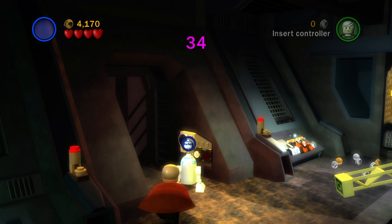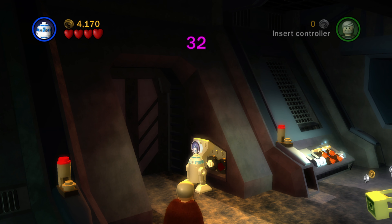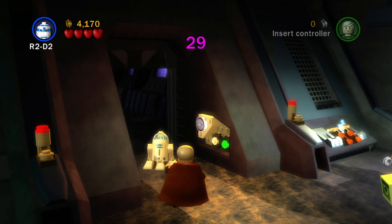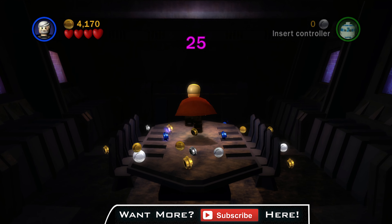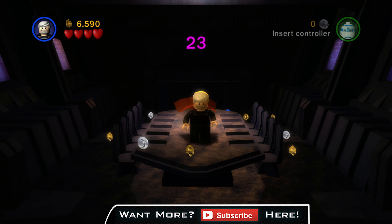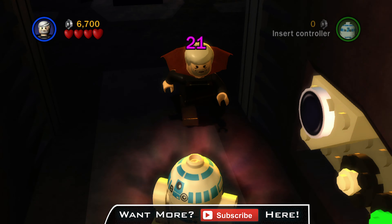Next up we're going to go for the red power brick to give you that precious extra that you want. Here you're using R2-D2. I like that panel on the wall — the R2-D2 panels and CPU panels don't really look like that anywhere else. Right there on top of that table, that's going to be your red power brick for the level.